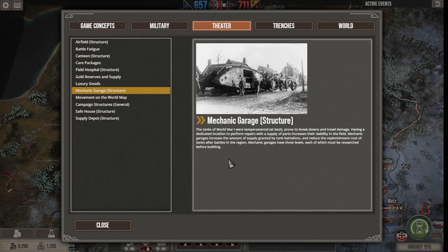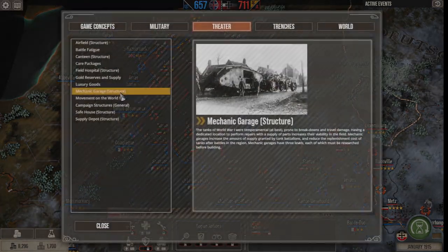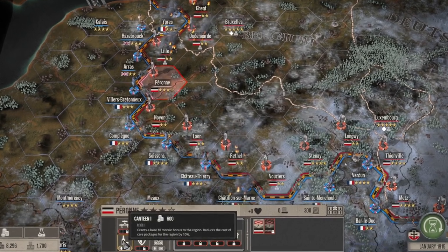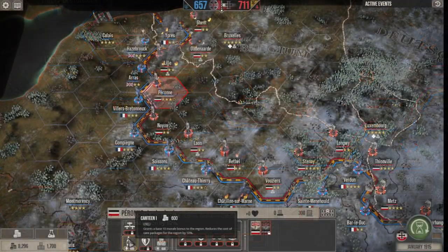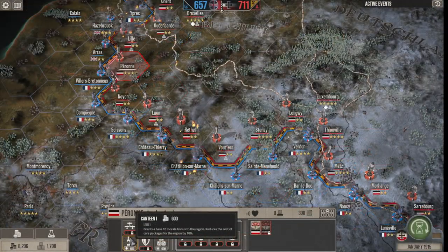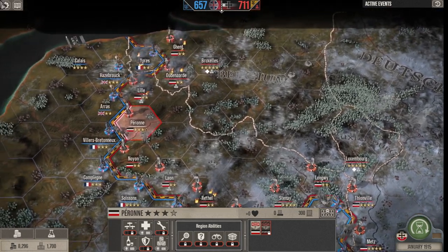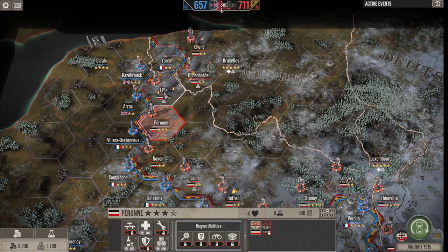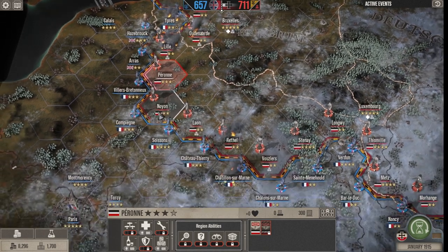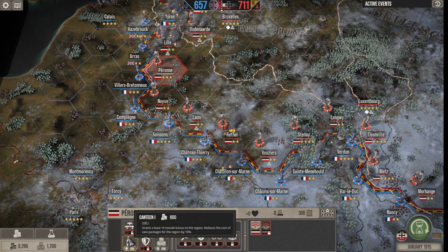The mechanic garage increases the supply granted by tanks and reduces tank replenishment cost — essentially the same effect for tanks as the airfield does for airplanes. Most structures have three levels giving increasing benefits. Next is the canteen, which grants a base 10 morale bonus to the region and reduces the cost of care packages by 10% — kind of like the reverse of battle fatigue for yourself. This is useful in regions that are going to be doing a lot of attacking or defending, like Lille or Noin, since they have lots of enemy territory around them.